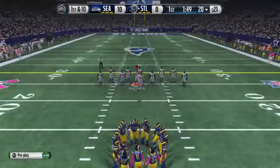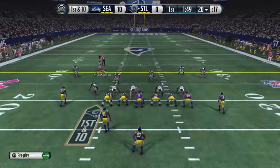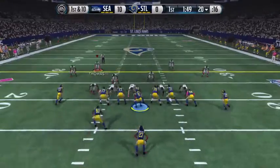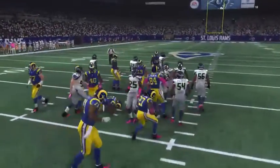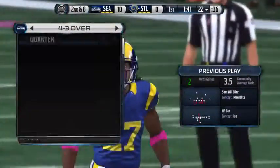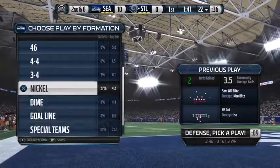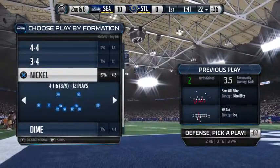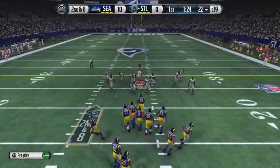It'll be a touchback. First down — Sam Bradford will be under center. Mason is going to take the handoff. That's Wagner making the stop. Here's a look at the Rams offense — they don't scare anyone when it comes to their running attack. After the two-yard carry it sets up second down and eight.